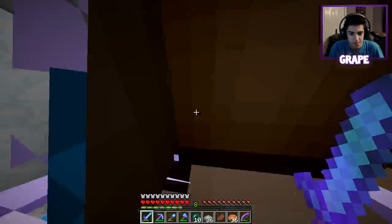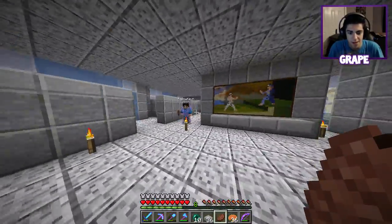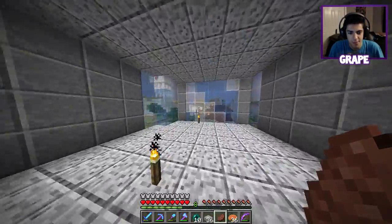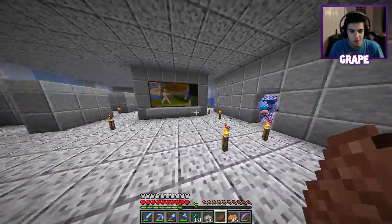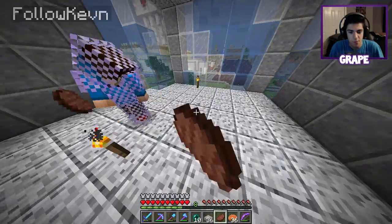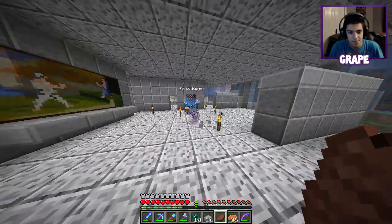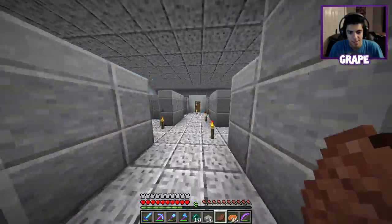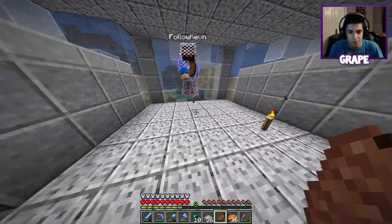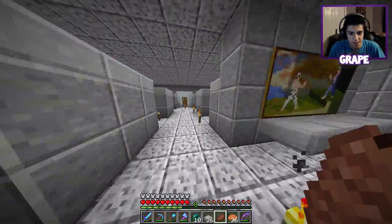I brought you here today Kevin - I want to show you the cubicle. It's still in progress and I'm gonna give you the honors of being the first person to choose a cubicle besides this one - this one's mine. You can choose any of these. Pretty much what I want to do is have this like a community area where everyone can customize their own little cubicle however they want. I'm gonna have a break room back here, and we're gonna do some stuff out here - I think it'll be a cool little community project.